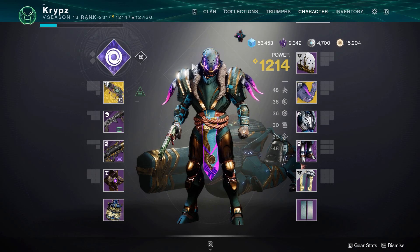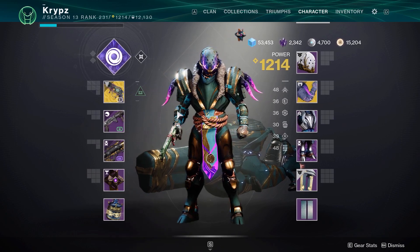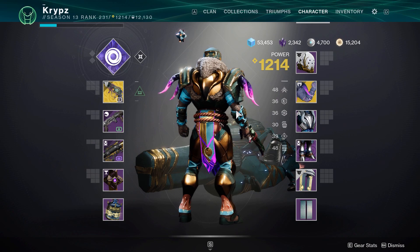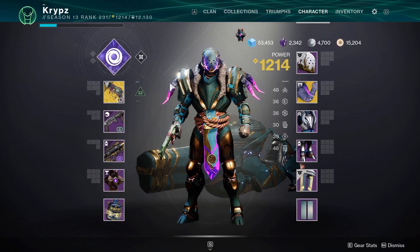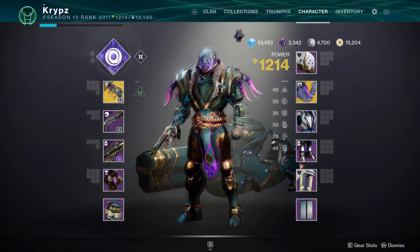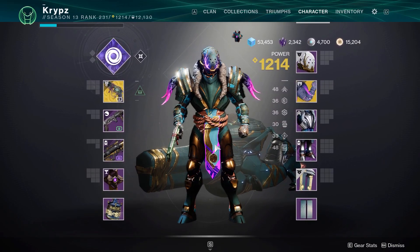As for the armor: the helmet is the Solstice 2018 helm with the Void Glow; the arms are the Doomfang Pauldron Exotic from World Drops; the chest and boots are the Celestial Ornament from this season's Eververse; and the mark is also the Solstice 2018 mark with the Void Glow. Note — you have to use the Sentinel Super for the Void to glow brighter if you have this armor. The shader over the whole armor set is Armatura, for reaching rank 9 in the Season of the Chosen Pass. An alternative shader I would use is Golden Trace, which drops from Bright Engrams and can sometimes be sold in the Bright Dust store.